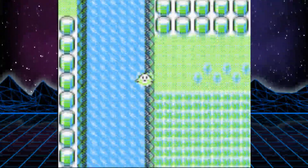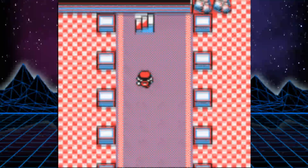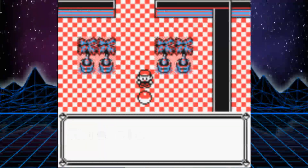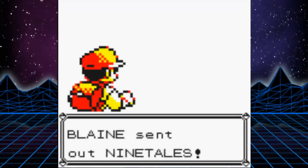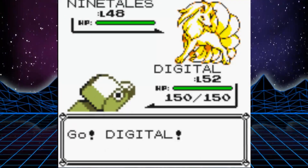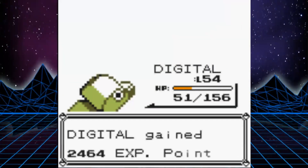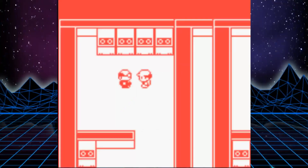We fly back to Pallet Town, surf down to Cinnabar Island, and take care of the Pokemon Mansion. This area gives me a headache — not because of the puzzle or anything like that, but because of the colour palette. Look at it, it makes you want to vomit! We get the Gym Key and take on Blaine in his gym. Blaine actually gave me a bit of trouble! His team is really fast so they always attack first, potentially get crits, and they also have Fire-type moves which can cause Burn — which means any Sharpens you do are null and void. But after banging my head against the brick wall that was Blaine for about an hour, we manage to beat him and get badge number seven.